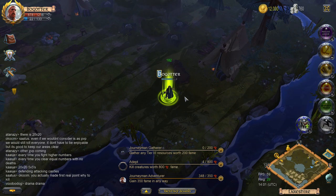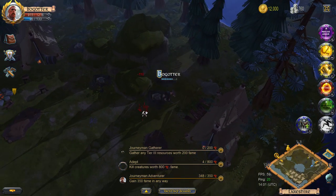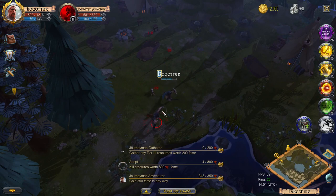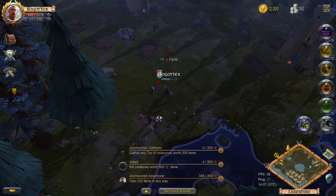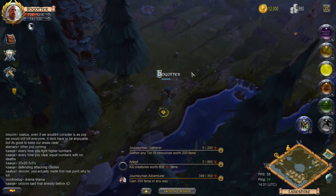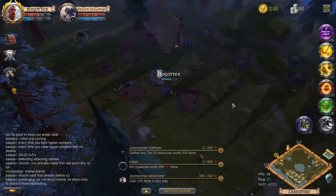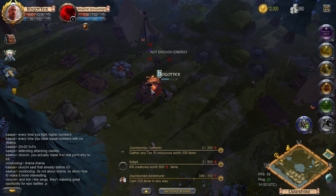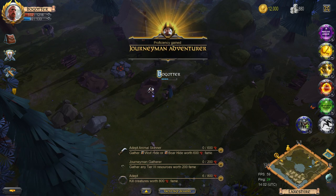I don't like it when enemies heal — only I should be able to heal. Let's kill the bandits. That bunny was totally in the crossfire. Look out, archer! 120 silver — there's more bandits but I really don't want two at once. My energy is gone. I gained proficiency!